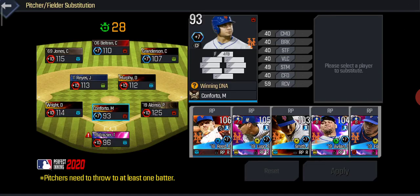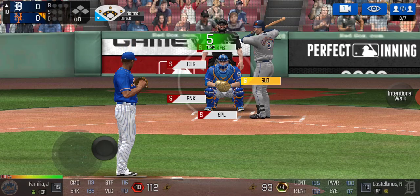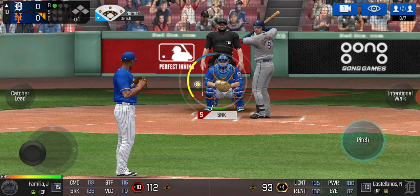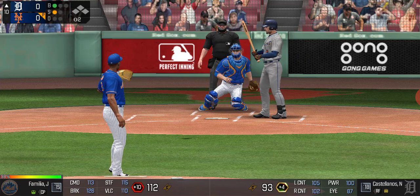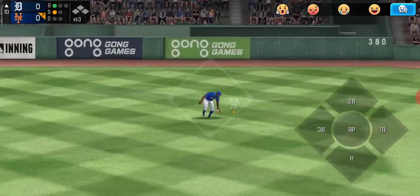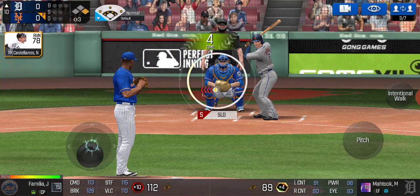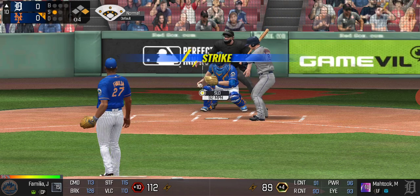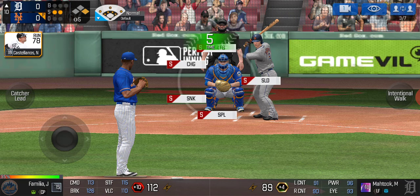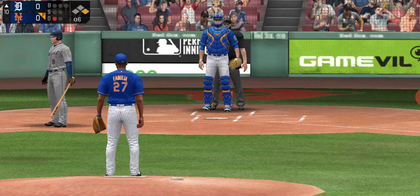Top of the tenth now, and we have none other than Familia pitching. Starting him off with a slider low and outside — ball one. Sinker now, diving back in for a strike — strike one. Another sinker, this time not crossing the plate — lined into right on the ground for a single. We have Michael Matuk up now. Slider for a strike. Fastball high inside, again for a strike. He's stealing — splitter up and he is stealing — and he strikes out by a bunt.